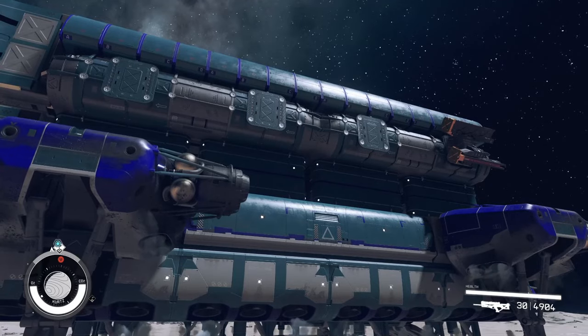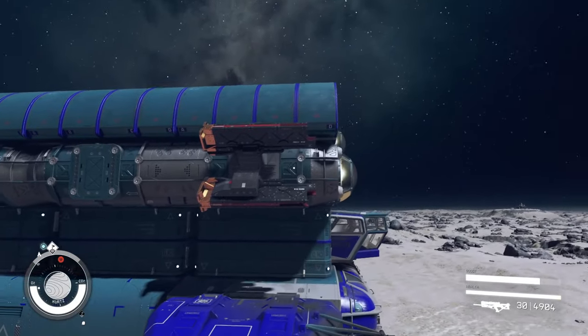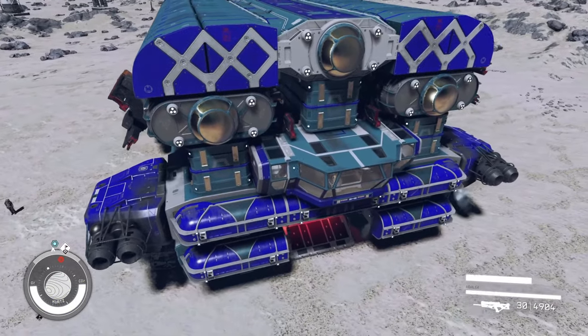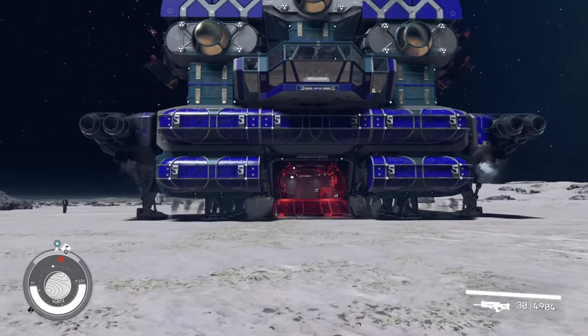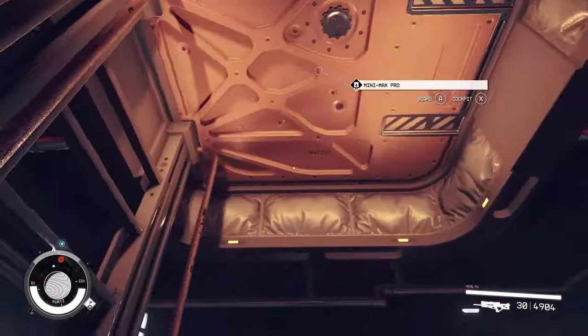I thought my mic was muted — did I just film that intro with no mic? But back to it, this is a Class C ship and it is tiny, like I said. It is only 24 meters by 18 meters. I really don't think you could make a fully loaded Class C ship any smaller than the Minimax Pro. So let's head inside and take a look at the layout of this ship.